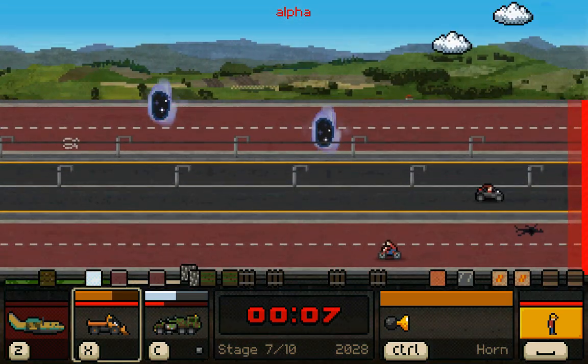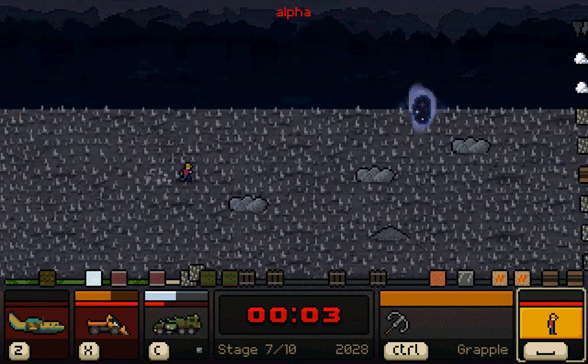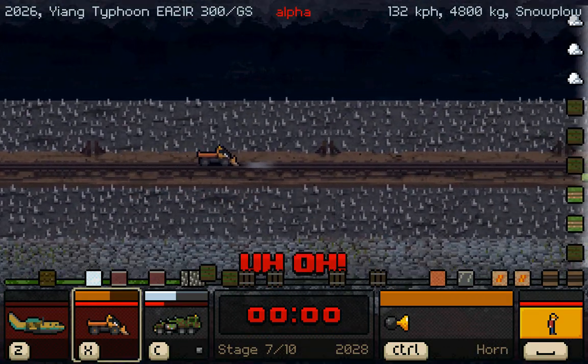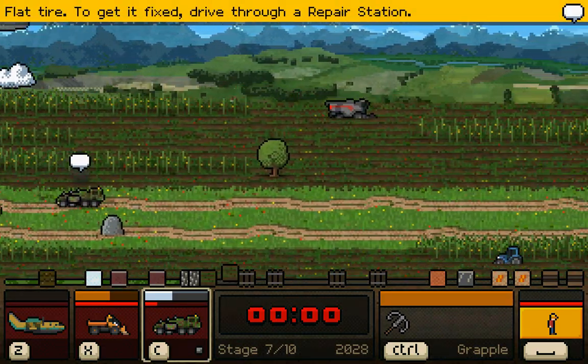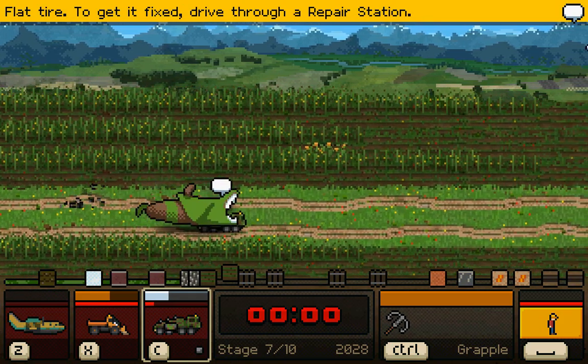Wow, that guy just disintegrated. They're all spiky — what the heck? I don't want to be on this terrain. I would think this vehicle is more like an all-terrain vehicle — get me out of here, please! Grapple onto something. This thing is so slow because it's not giving me anything to grapple onto. The thing breaks when there's a force applied to it.